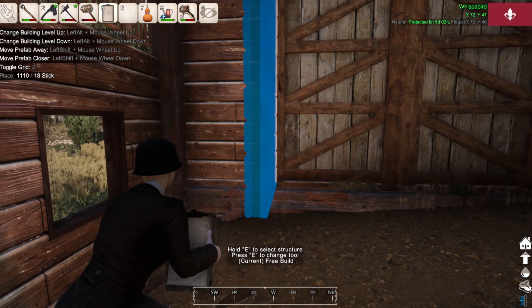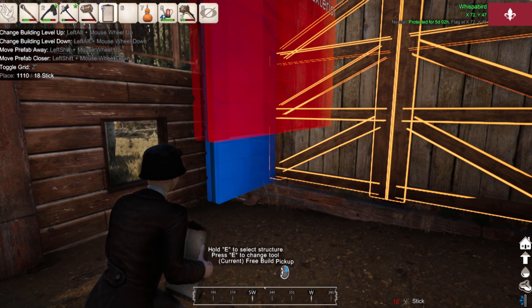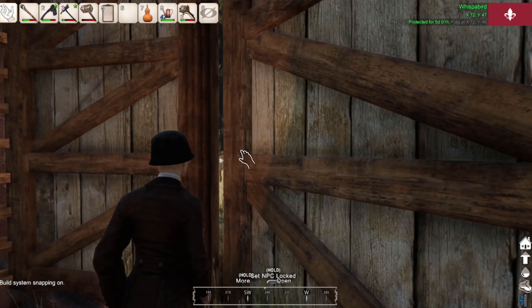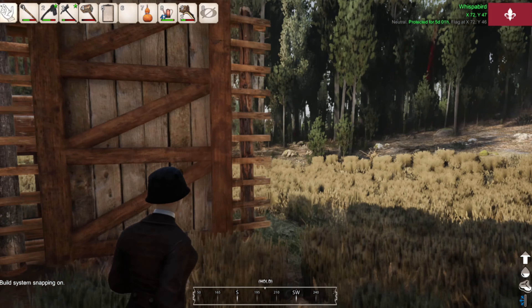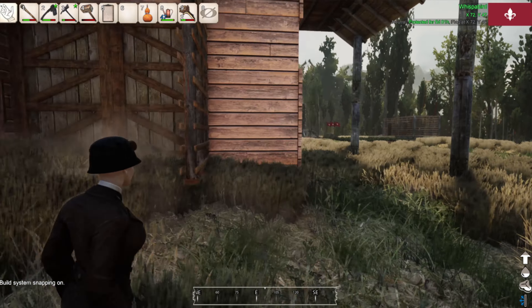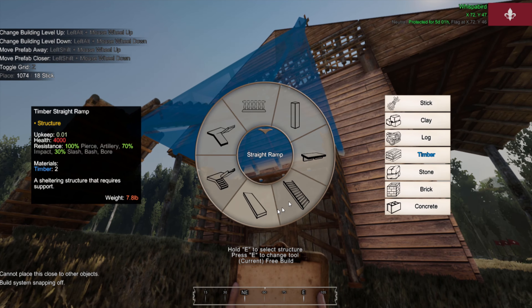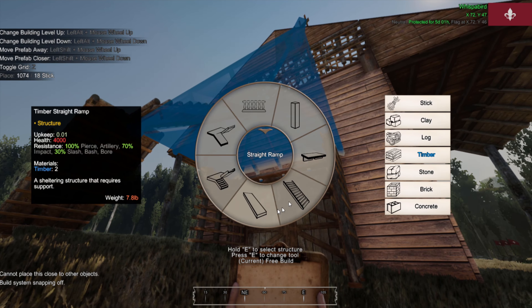I'm going to have to figure a way around this because a gap like that is going to drive me absolutely nuts. Here's our door, ladies and gentlemen, equipped with a pretty big gap. It does look nice with the timber rampart, I just need to figure out a way to make it look better. When there is a gap, what do you do? You fill it. I think this might work. It's going to look a little weird in the end, but we'll make it work. Hopefully when I open this, we will no longer see a gap on this side.